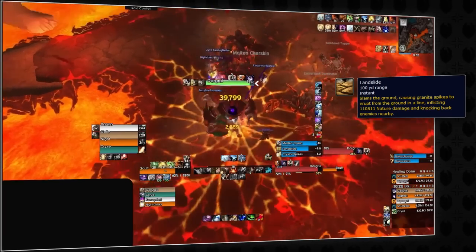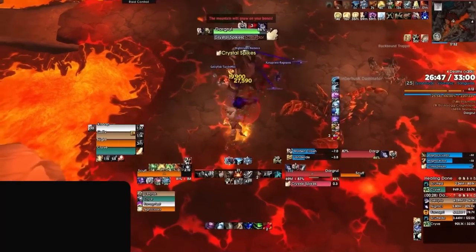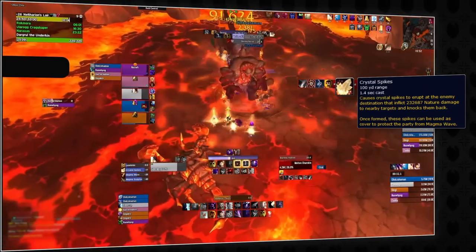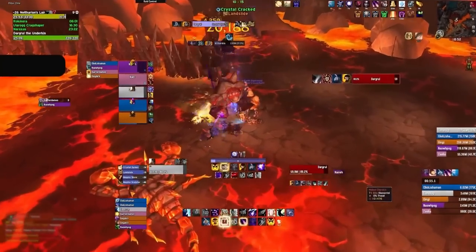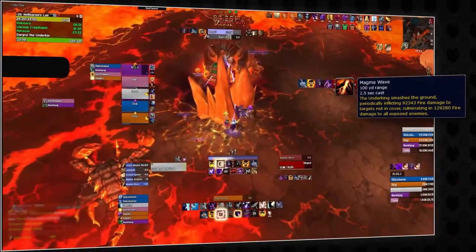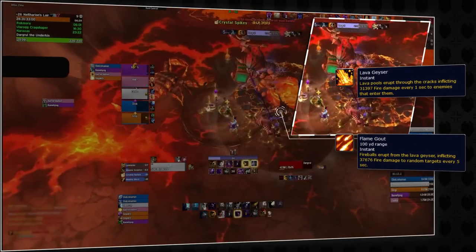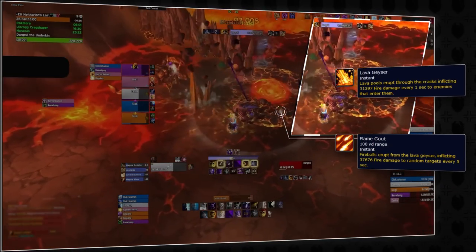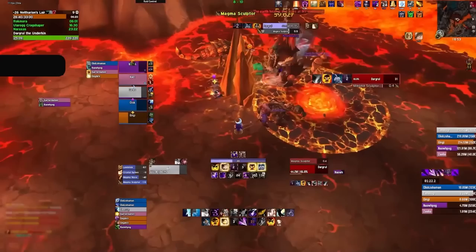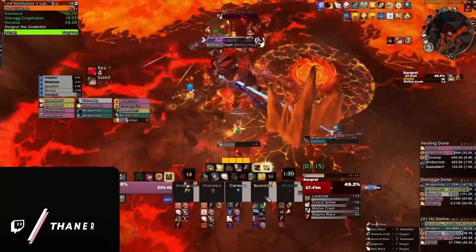Every Landslide will be followed by a Molten Crash, hitting the tank for a substantial amount. Regardless of whether the first add is dead, Dargrul will cast Crystal Spikes again — everyone should spread out to avoid getting hit, or reposition the add to get spiked a second time. Crystal Spikes will then be cast a third time, leaving behind a wall that players need to hide behind to avoid Magma Wave — everyone including the tank must hide behind the boulder for the entire duration of the channel. Magma Wave will leave a volcano on the ground which erupts and deals damage to random targets every 5 seconds, requiring the boss to reposition while minimizing movement since there is now another damaging mechanic. DPS should revert to positioning on Dargrul's left side to bait the next Crystal Spike, which will immediately stun the next Magma Sculptor for DPS to nuke again.